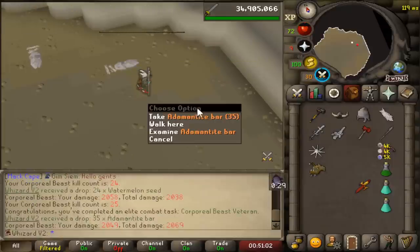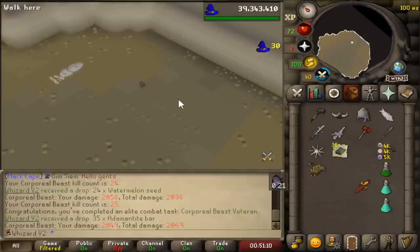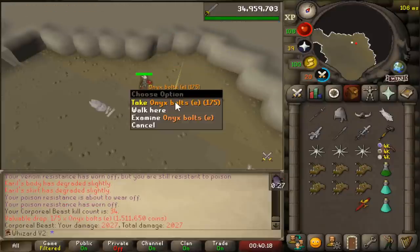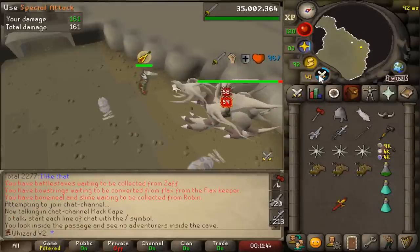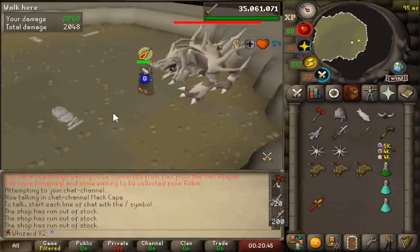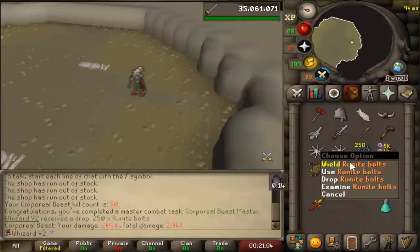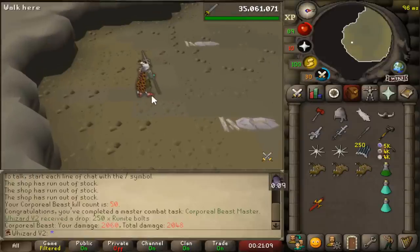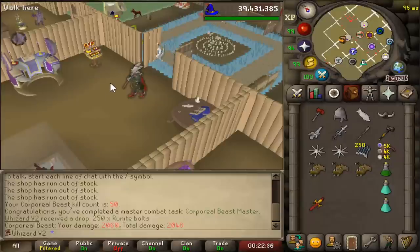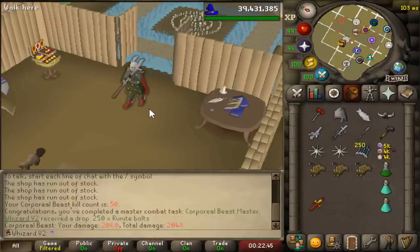A new max hit. We got the 25 Corp kills combat task done - that's the penultimate one I have, with only the 50 kills remaining. Another onyx bolt drop - three of these now. A few weeks have passed and we're about to hit the 50 KC Corp milestone. That's also official registration on the high scores. I've been getting pretty much everything at a pretty even distribution - the onyx bolt drop three times for the first 50 KC is pretty solid.